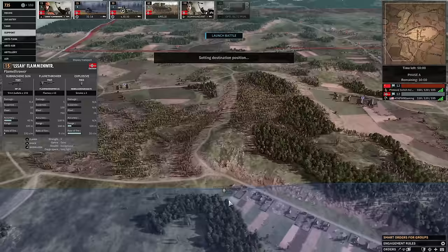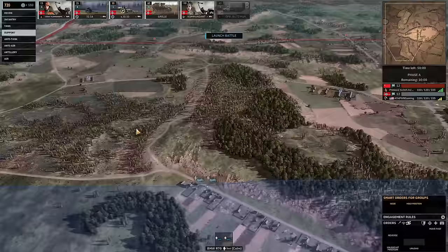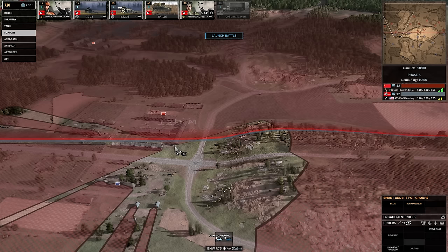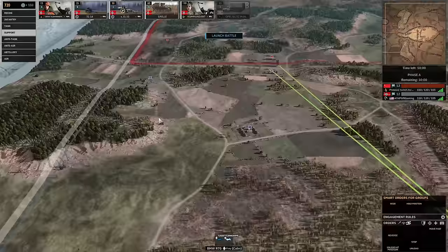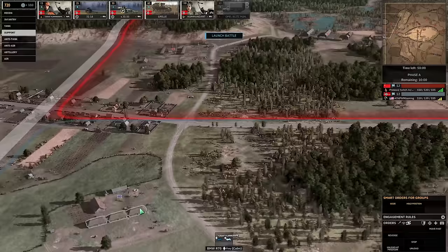I'm not really going to have that much of an advantage in the open either, because he's got 17 Pounders, Fireflies, Achilles — basically more 2K than me. It really comes down to it: he's got more 2K than I do, so fighting out in the open might not be the best. His infantry are all battle weary though, which means they should get disheartened faster, so infantry fights should go really well for me.